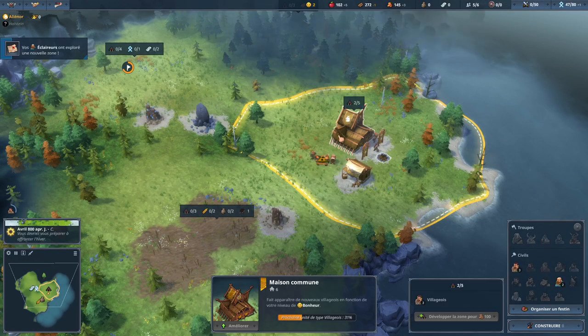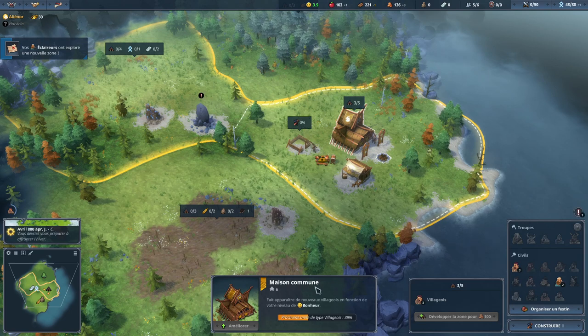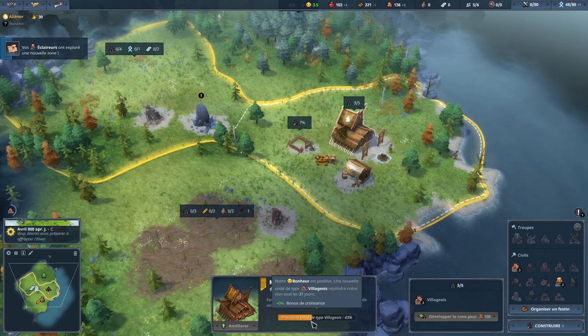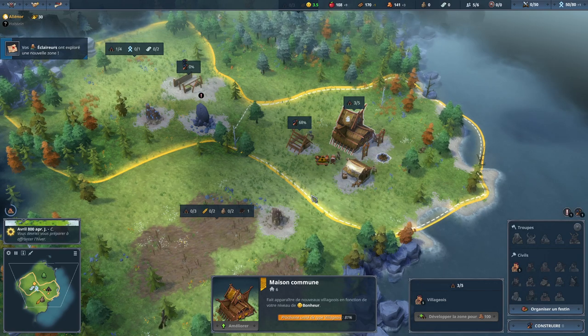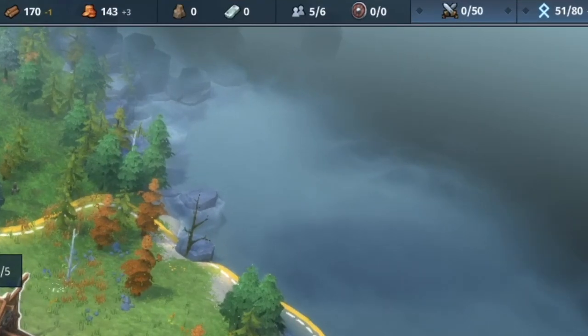In the early game, build your buildings just in time when you need them. Each building has an upkeep, and building too early can make it difficult to acquire the necessary resources. For example, start building your house at 30% when you're about to get your sixth villager.